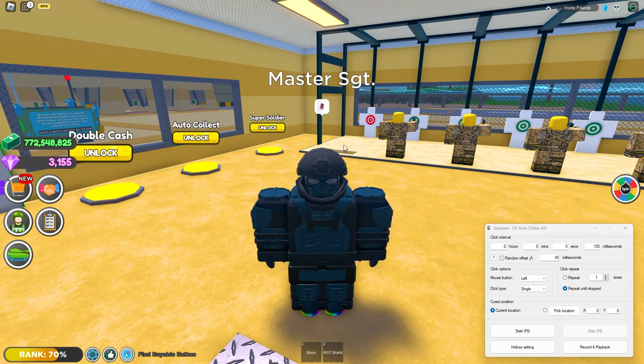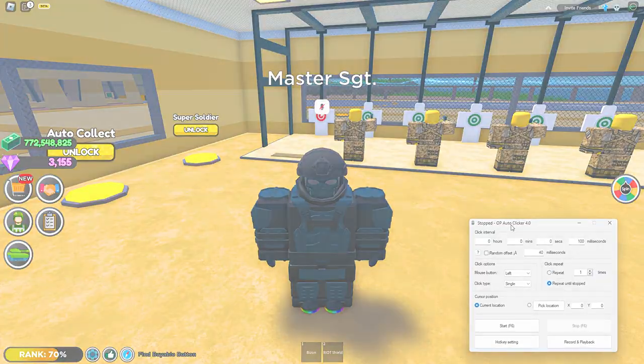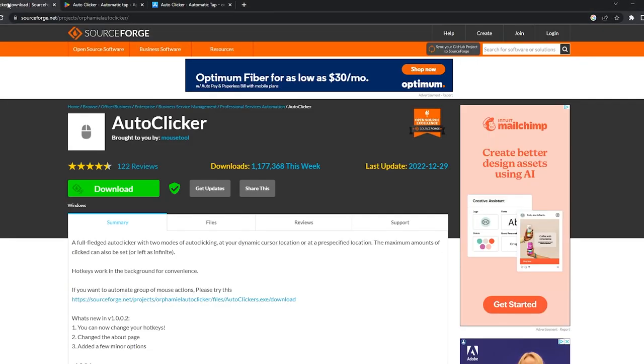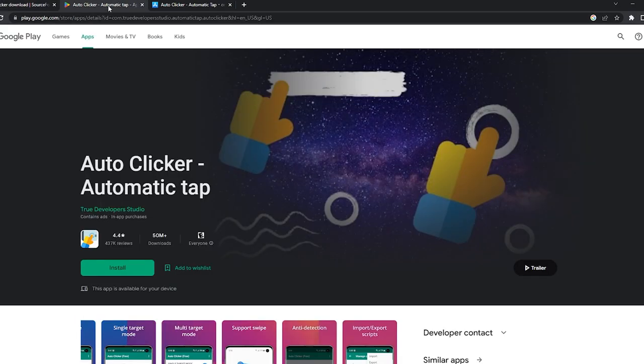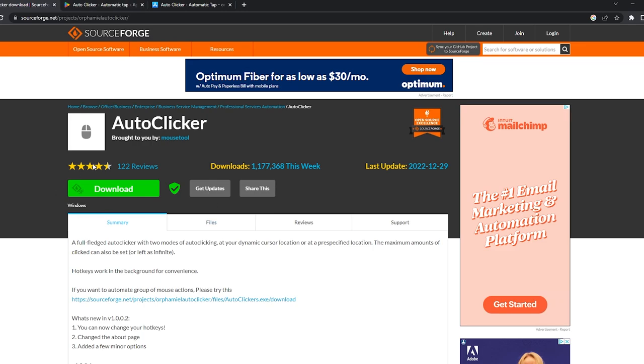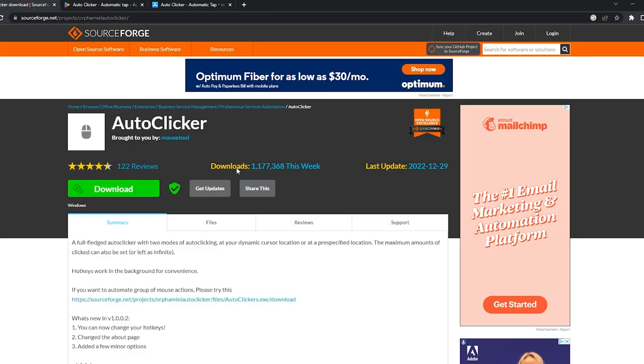I have an auto clicker for Android, iPhone, and PC. This is best to do on PC, which is what I'm using. The links in the description are all safe — one for PC, one for Android, one for iPhone — none of them have ads and you can simply click download. For iPhone and Android the links take you straight to your app store. For PC there are no bugs or ads; you just click download and it downloads.